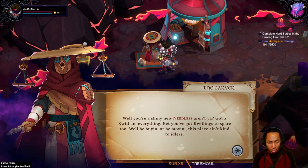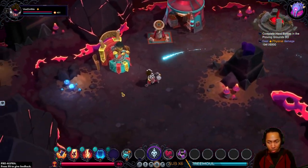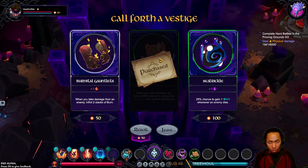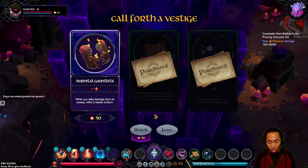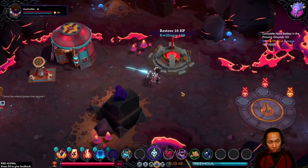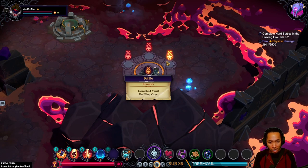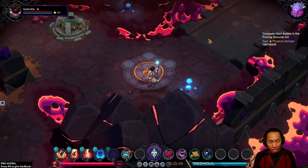You're a shiny new Needless, aren't you? Got a quill and everything. Bet you've got quillings to spare too — we'll be buying or moving, this place ain't kind to idlers. So this is the only thing to buy from. I can get both — just snowball the game? I just don't want the burn on Reflect, that doesn't seem super impactful. We have not gotten a key before in this entire game.